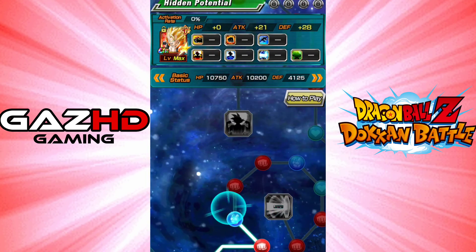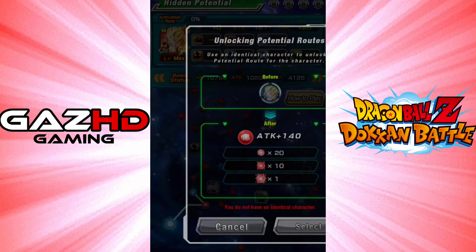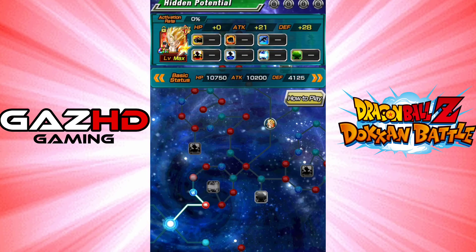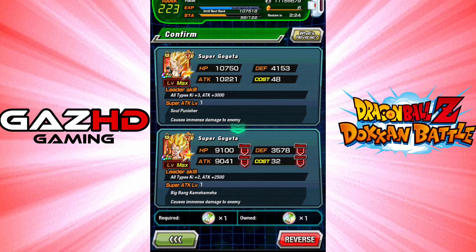Let's see - have I reached somewhere with him on it? I don't think I have, no. If I wanted to do that, you can reverse him - which costs one. And then you can revert, get back to the UR state, just by reverting for free. So that's the dupe system explained to you guys.